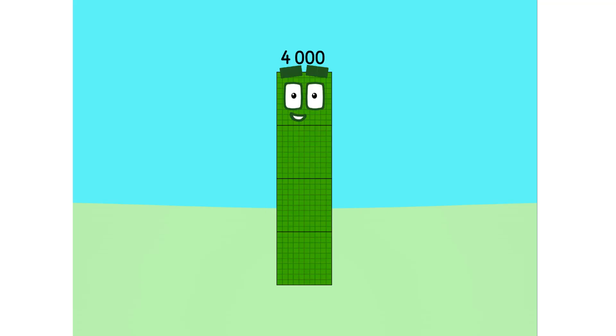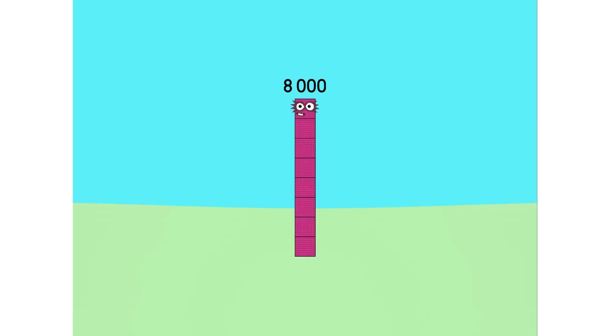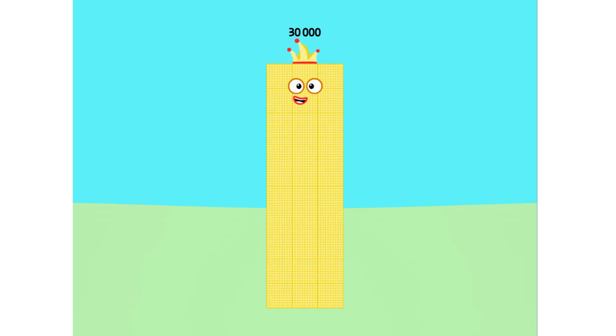16 plus 98 equals 114. 1,000, 2,000, 3,000, 4,000, 5,000, 6,000, 7,000, 8,000, 9,000, 10,000, 20,000, 30,000.